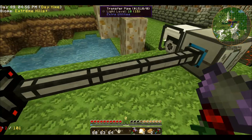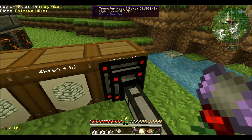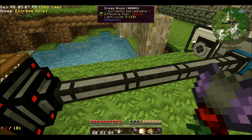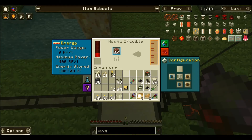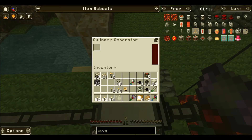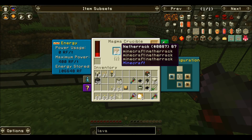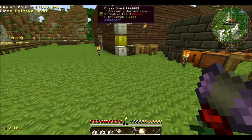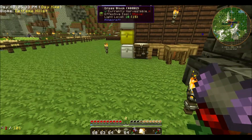As you guys watching the screen can see, I did go ahead and add an item transfer node to the netherrack barrel. It's pumping into the magma crucible, which, as the culinary generator produces power, it will shift over to the magma crucible, melt the netherrack, and then it'll go into this tank. We have three and a half buckets. Very exciting.